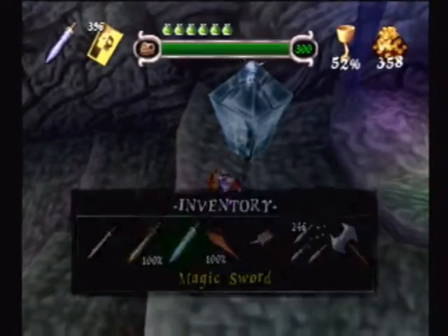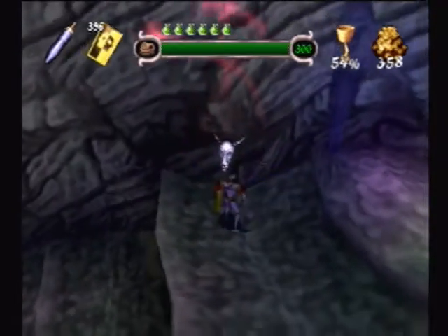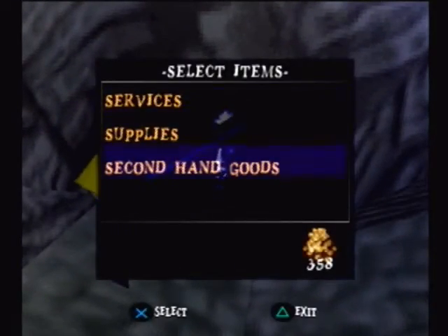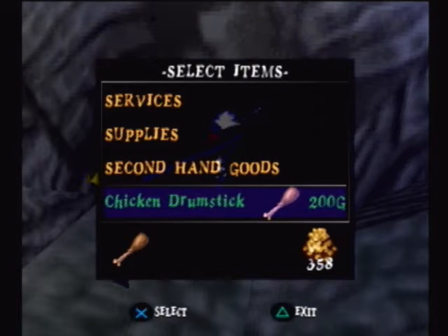If you come over here to a merchant, you'll actually see that there's a new option — you have secondhand goods. This is where anything that there's no way to replenish by natural means, this is where you can actually get it back. But it costs money. The chicken drumstick actually only costs 200 gold, and when you buy it you get 30 — a full set. So if you used all but one, you can let them steal it and just buy back 30 for a measly 200 gold. It's not a bad deal, actually.